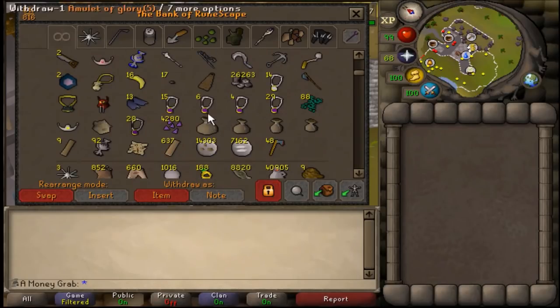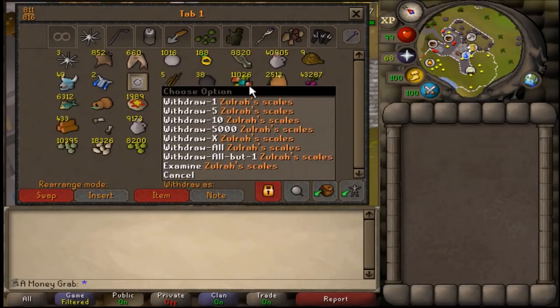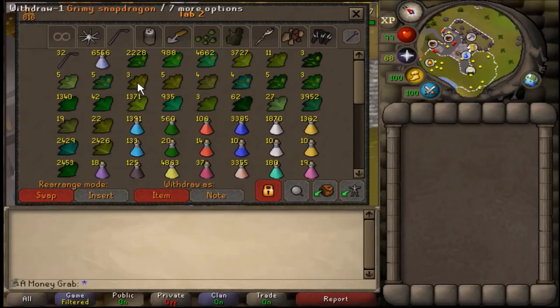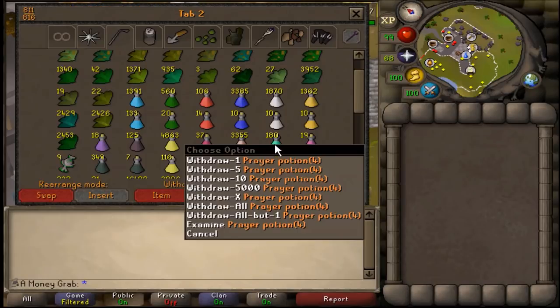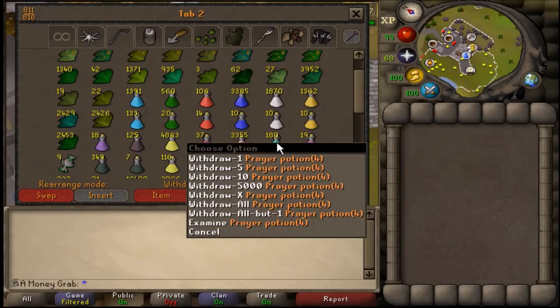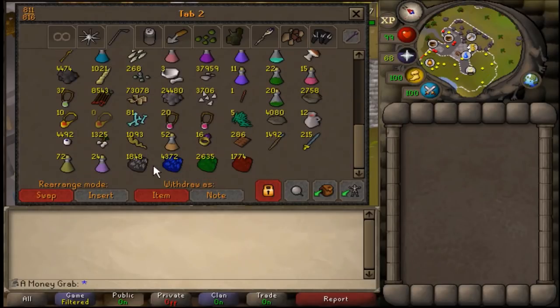Just random junk in that tab honestly. Current goals include lots of birdhouse runs — if you're not doing birdhouse runs, look it up. Got some extra grapes for cooking. Scales are extremely low; my goal was to get the imbued heart and then go to Zulrah, so that's why we're lacking scales, herbs, and potions. I cycle master farmer for a session, plant ranarrs, make prayer pots, piety slay, and then run out constantly.